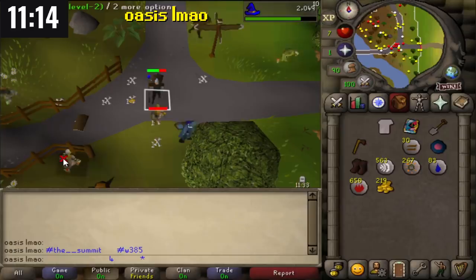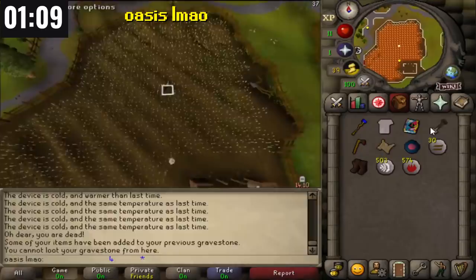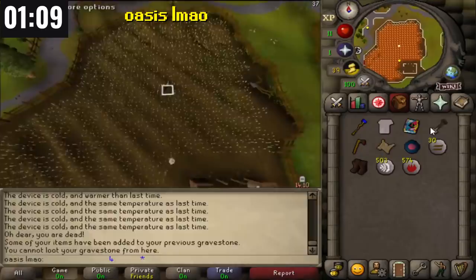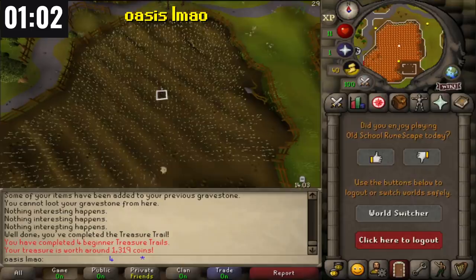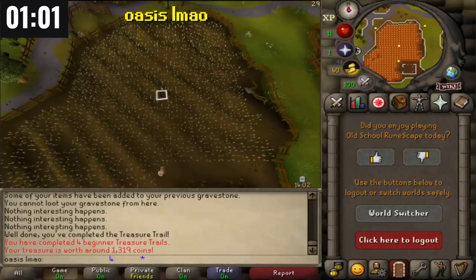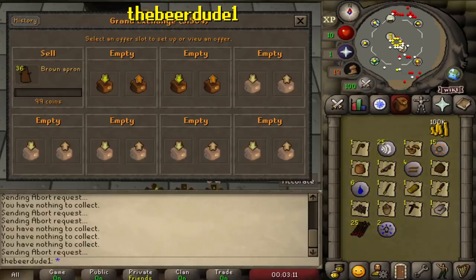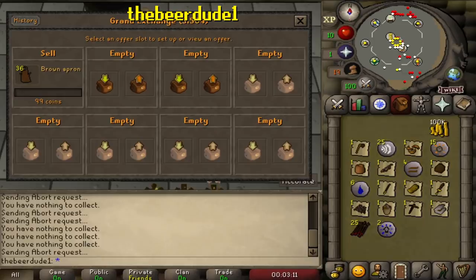With just over 11 minutes left, Oasis gets another beginner clue scroll, and with 7 minutes left he completes it — just bronze and iron arrows, no uniques. With 5 minutes left, Oasis gets another beginner clue scroll from a goblin and completes it with 1 minute left. Once again no uniques — the clue scroll is worth 1,319 GP. Even though Oasis did 4 beginner clue scrolls, he made less than 5k GP. Mod Ash confirmed on Twitter that there are restrictions preventing newly created accounts from getting uniques from beginner clue scrolls, to stop bot farms. Beer Dude 1 ends with 76 aprons, 143 blue skirts, and 267 red capes, selling most instantly at the Grand Exchange for a price check of 105k — a great run.